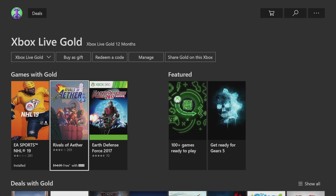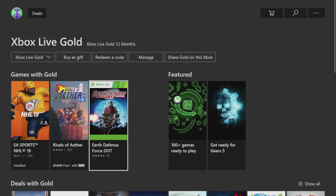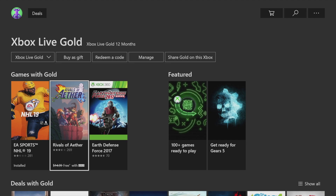Right now we're going to download these two games. Just be aware that Xbox 360 games like this one do work on Xbox One, but they do ask you to verify some payment information even though it will say free — I'll show you that in a second. First, let's start with Rivals, so let's press A on it.